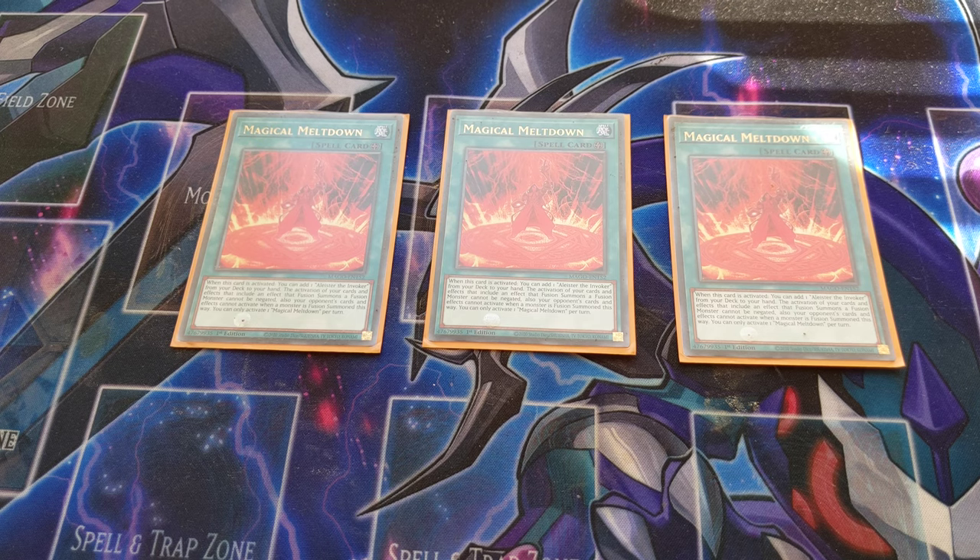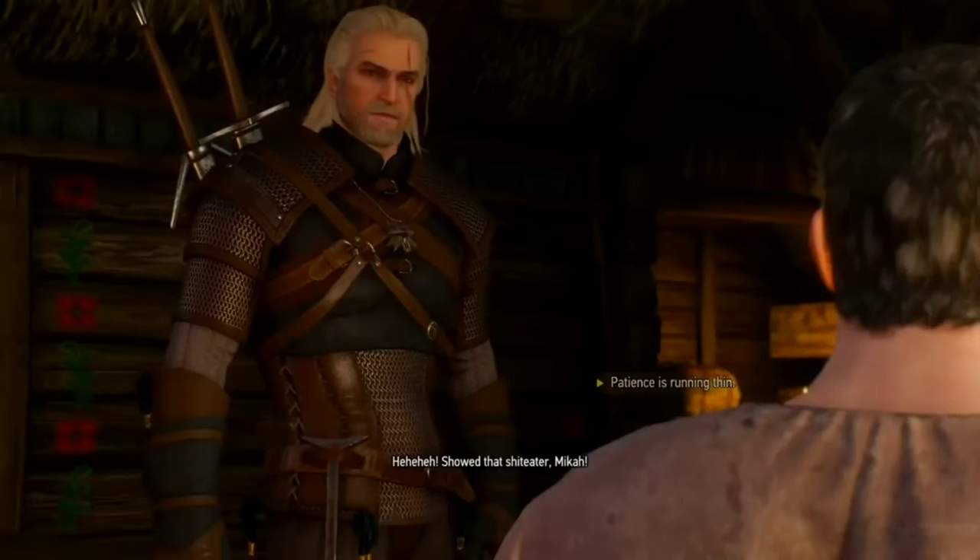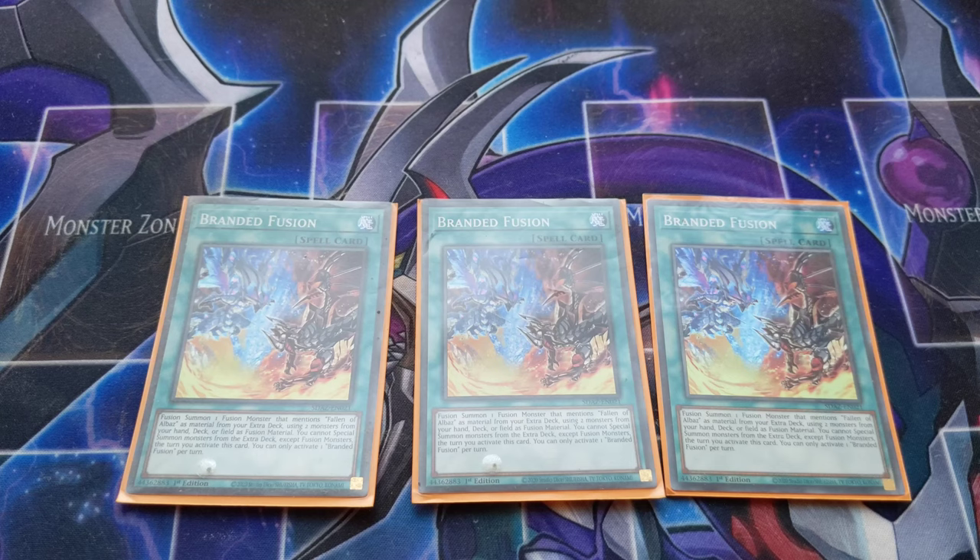The deck's strategy is designed to break boards and do well in the mirror match, being quite effective against Branded in particular. Our next key spell is Branded Fusion, one of the MVPs of the NUTTY deck, used to go into several fusion monsters.